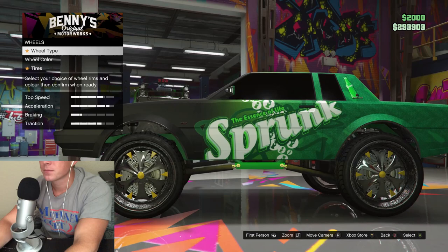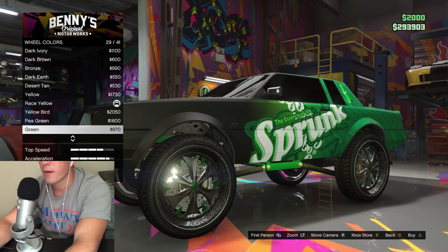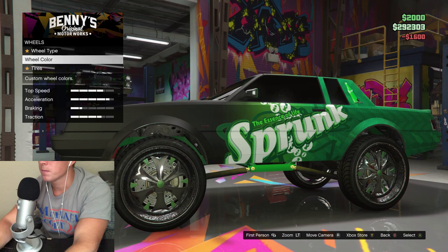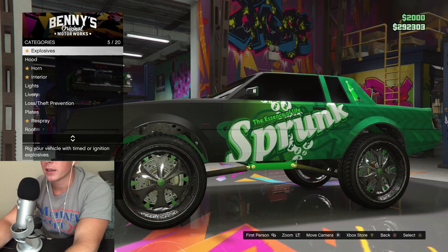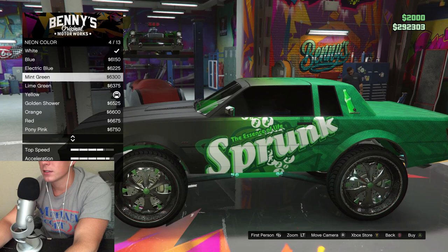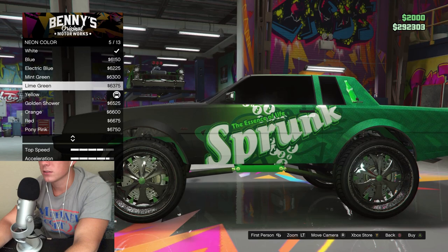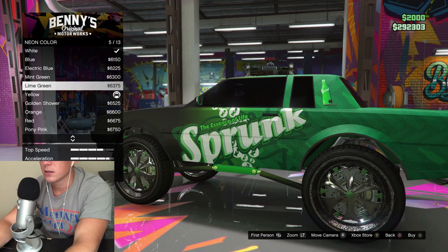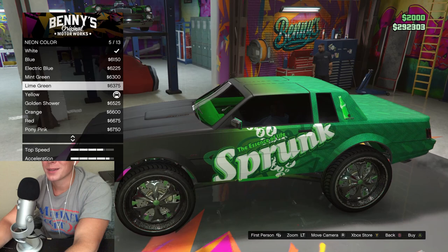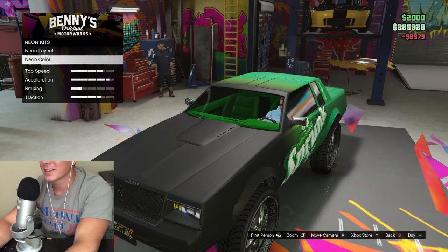Now we gotta go to the wheels, wheel color. Is there a racing green or whatever? No, we'll go with that one. Sweet. Last but not least, let's head over here to the lights. Tell me they have green — mint green, yes they do! Mint green and lime green. I guess we'll just go with the lime green. I don't really know how this is gonna turn out. Okay, that's it. I am done. It is finished.